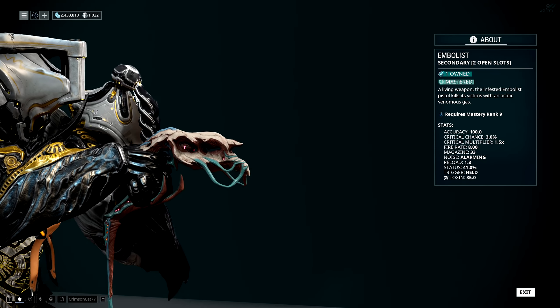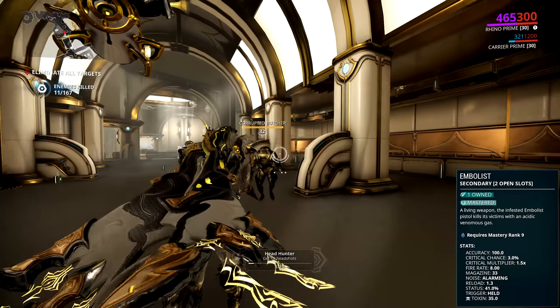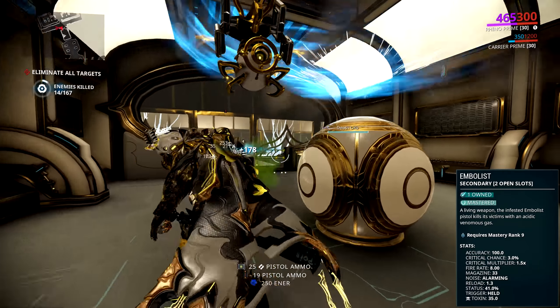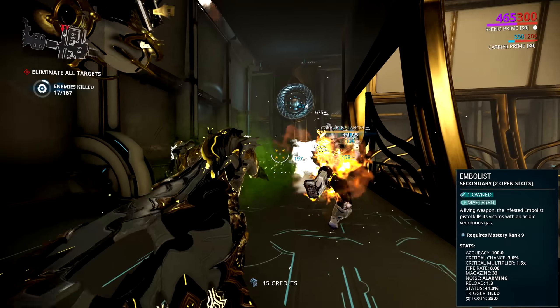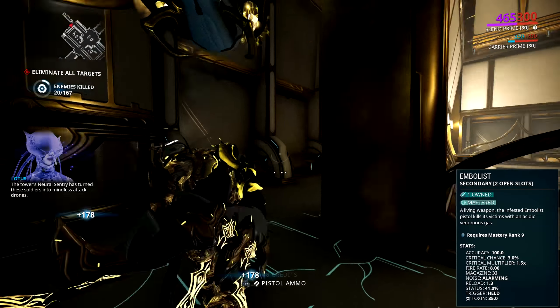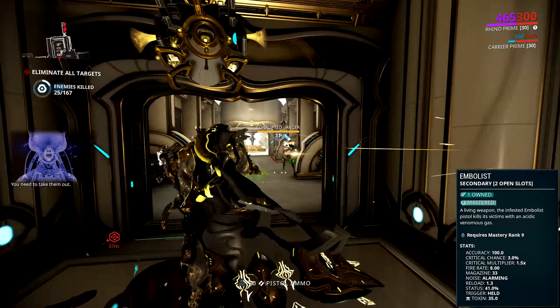The Embellist is a secondary beam pistol that requires you to be at least mastery rank 9 to use it, and it does 35 toxin damage per tick. It fires up to 8 rounds per second with 33 rounds in the magazine, 210 rounds in total, and a 1.3 second reload. It has a very low 3% crit chance with a below-average 1.5x crit multiplier and a very nice 41% status chance. It also comes with 1 dash polarity as standard.